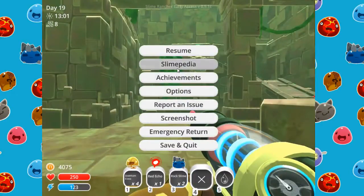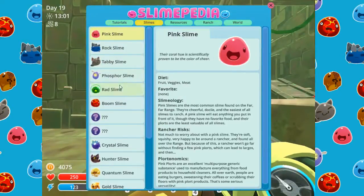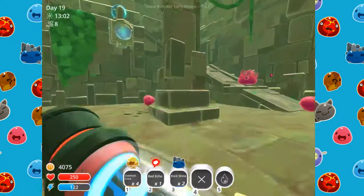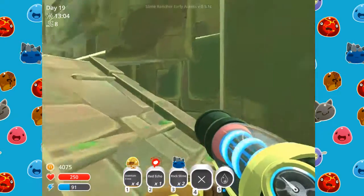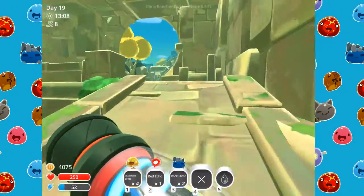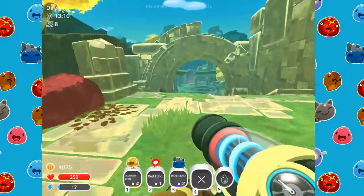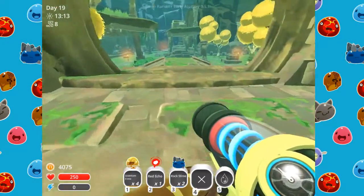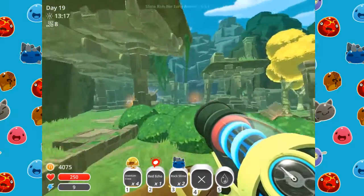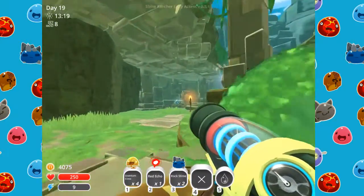Actually, is it fruits? Let me check the Slimepedia — quantum slime — okay, fruits. So we need fruits when we're going back, like pogo fruits I guess. Let's unlock this. Alright, I guess we'll go back through here and then take that little teleporter back to the ranch.